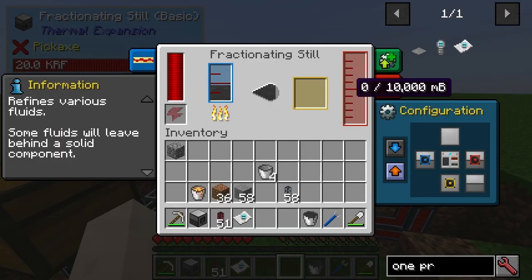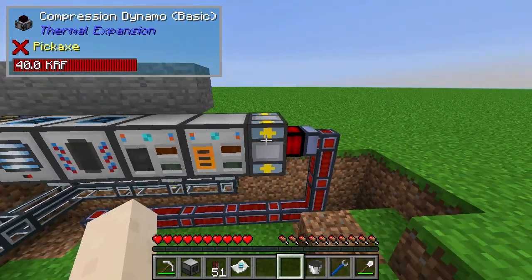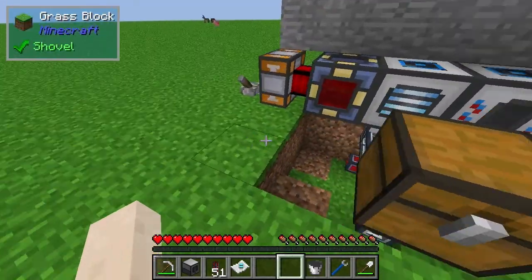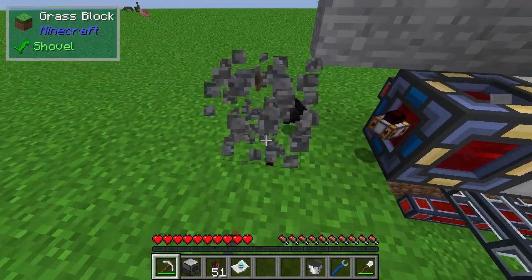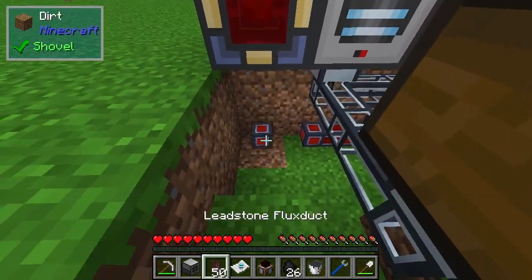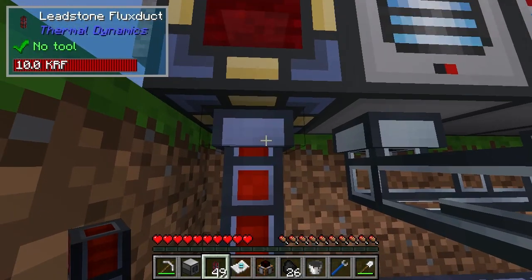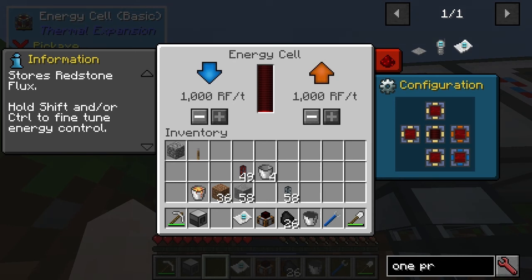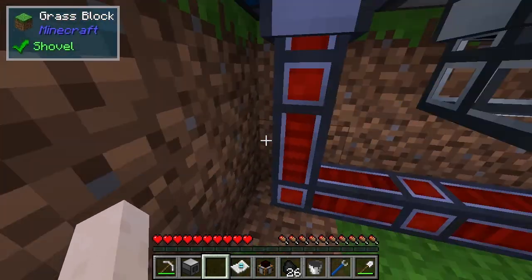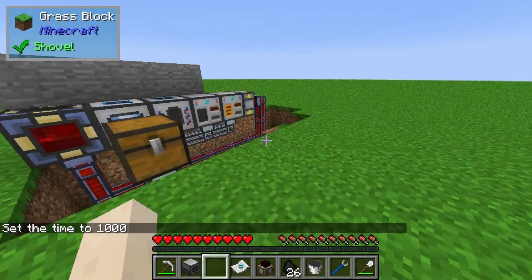And then that goes to Naphtha, and that is going to go to this refined fuel. And then what you can do at that point is you can just remove all this and plug it straight back in here. We can see now it's going to get huge — a lot more power basically, and it will be pretty straightforward.